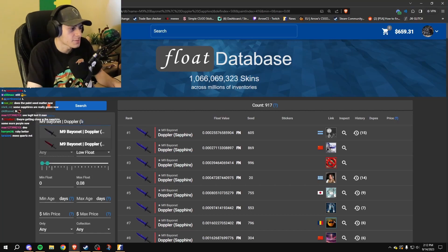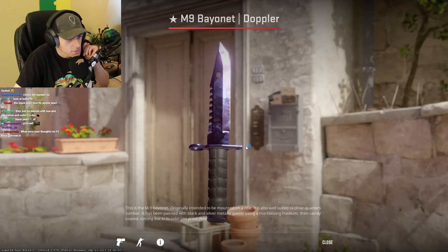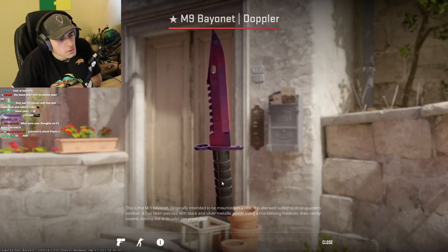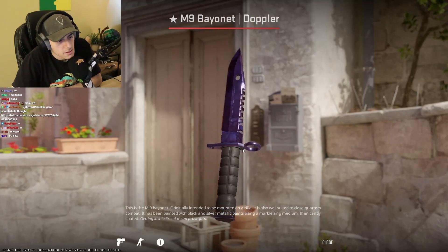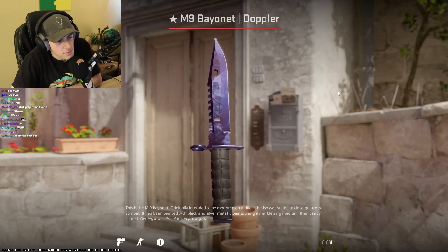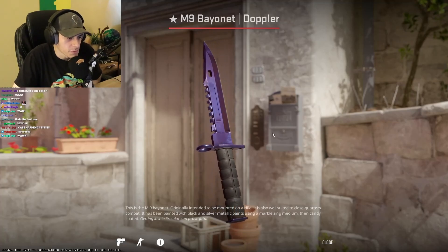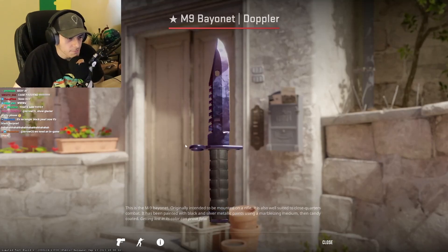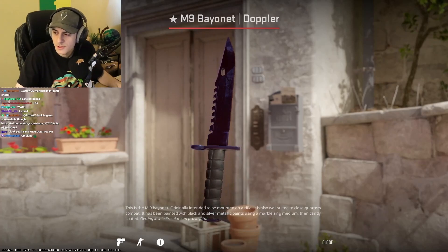What about Black Pearl? I kind of like that purple or that pink effect that it gets. I mean, it still looks like, at its core, a Black Pearl. Guys, there's no way you'd rather have a Black Pearl than a Sapphire or a Ruby or a Phase 4 or a Phase 2, no? I just don't get it, but okay. There's a Black Pearl. Interesting.